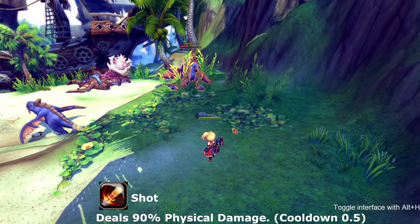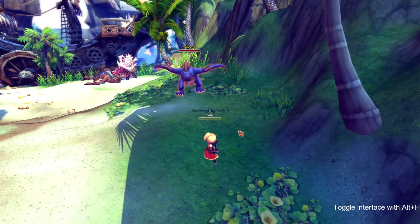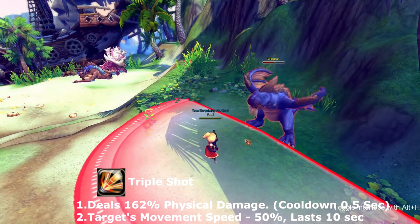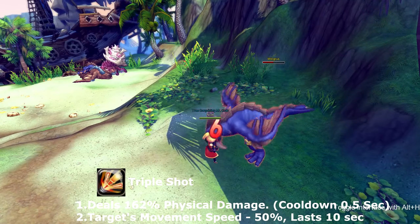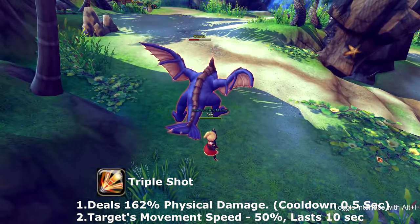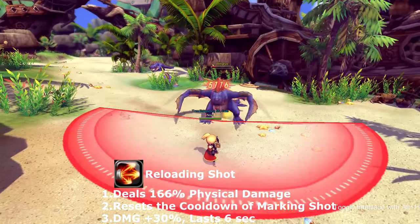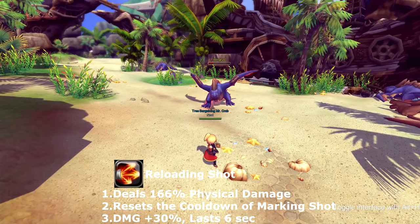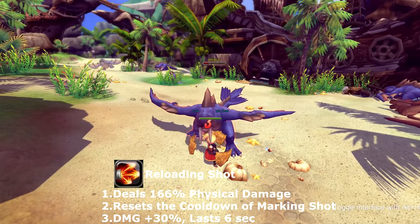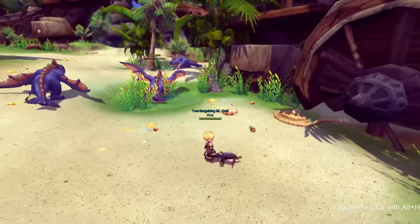The first part of our basic is called Shot. Shot does not have any buffs or debuffs. The second part is called Triple Shot — Triple Shot has a debuff that decreases the enemy's movement speed by 50% and lasts for 10 seconds. The third part is called Reloading Shot. Reloading Shot resets the cooldown for Marking Shot and gives a buff increasing your damage by 30% for six seconds.